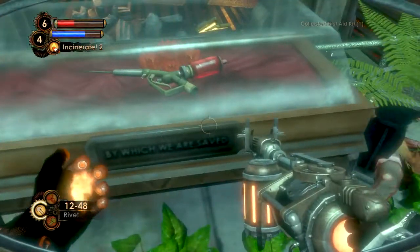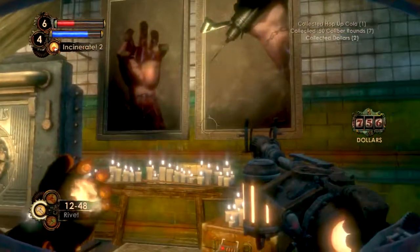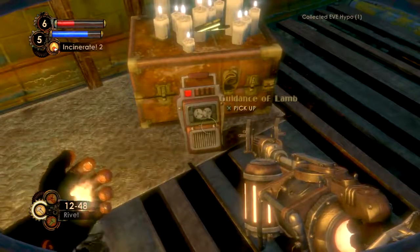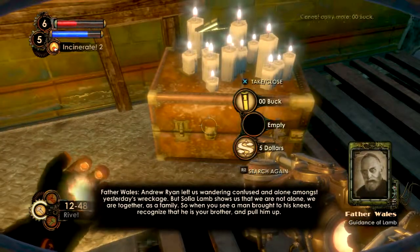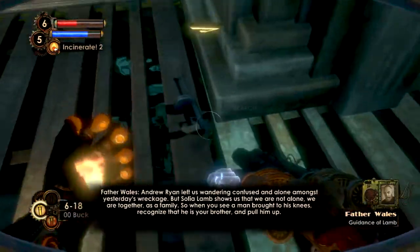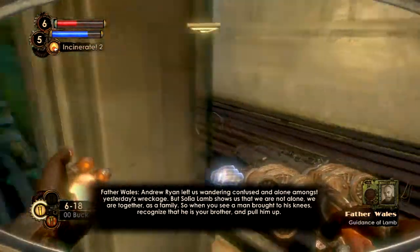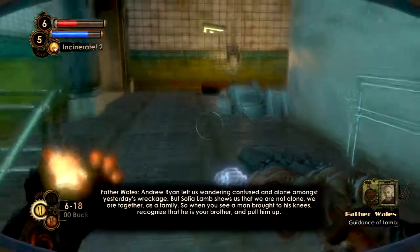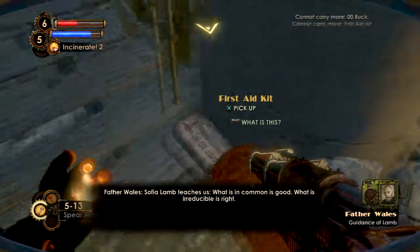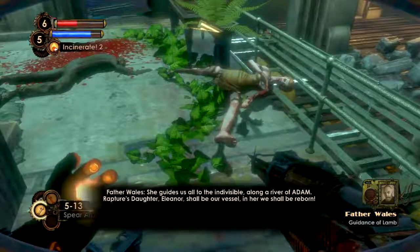First aid kit. By which we are saved. This is some cool shit — look at this. It's Jack's tattoos on his hand. 'Guidance of Lamb: Andrew Ryan left us wandering, confused and alone amongst yesterday's wreckage. But Sophia Lamb shows us that we are not alone — we are together as a family. So when you see a man brought to his knees, recognize that he is your brother and pull him up. Sophia Lamb teaches us what is in common is good, what is irreducible is right. She guides us all to the indivisible along a river of Adam. Rapture's daughter, Eleanor, shall be our vessel. In her, we shall be reborn.'